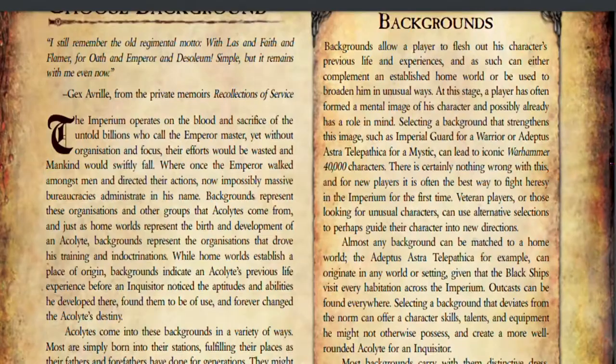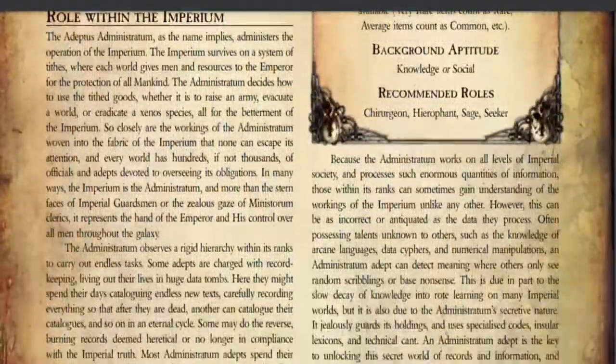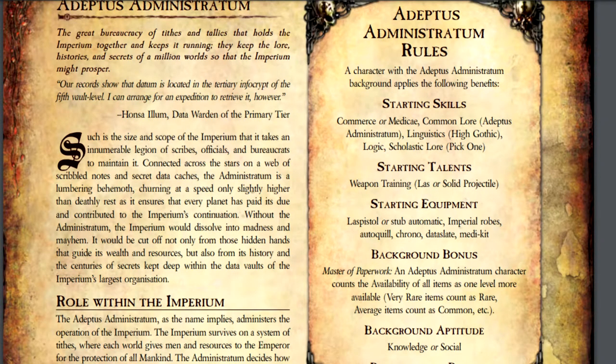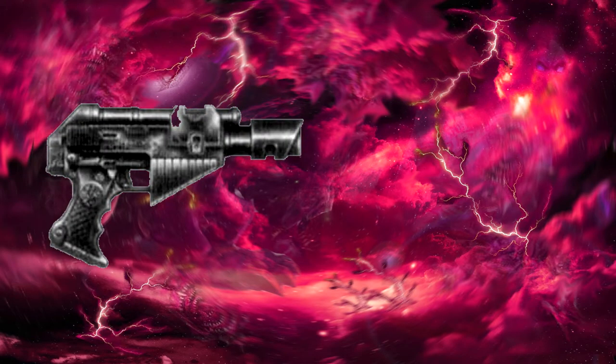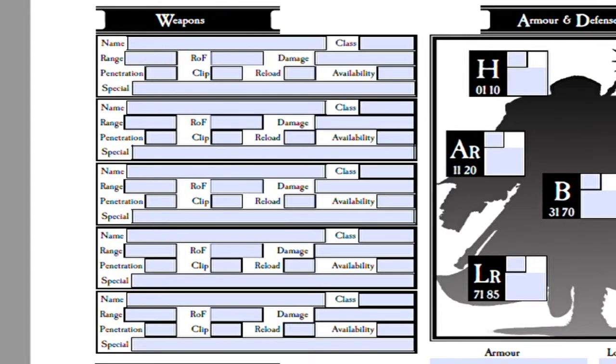The only thing after that is a small sampling of suggested backgrounds that would work best for a character from your chosen planet. As we go through the different background choices, it's important to remember that these are not your classes. While you do get several skills, talents, and pieces of equipment from this part of the character creation process, it is more to do with how you got roped into the Inquisition rather than what you do within it. We'll make our character a member of the Adeptus Administratum — destined for great things as he burns his eyes out staring at 10,000 nearly identical legal documents. Your background gives you a couple similar benefits as your homeworld, specifically a background bonus and an aptitude. You also get a series of skills that you know at a basic level, some weapons training, and some basic equipment.